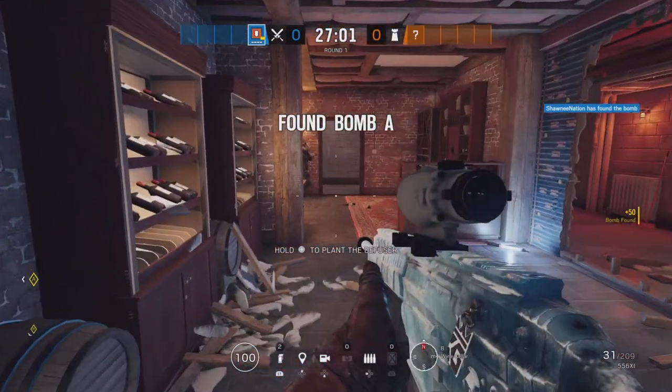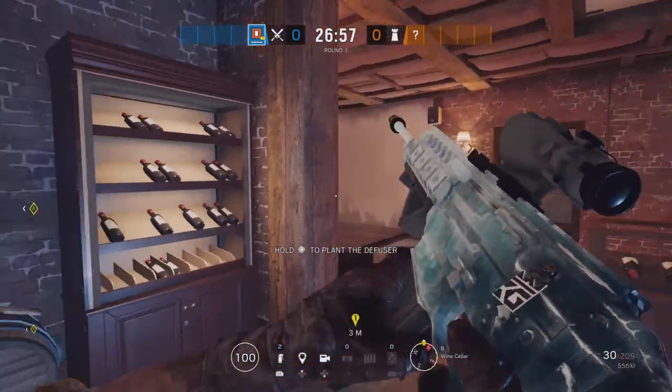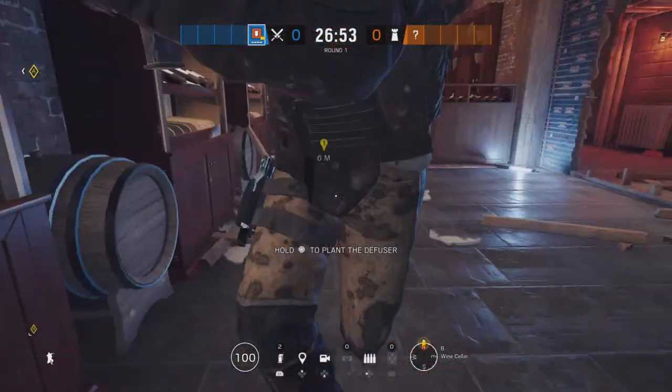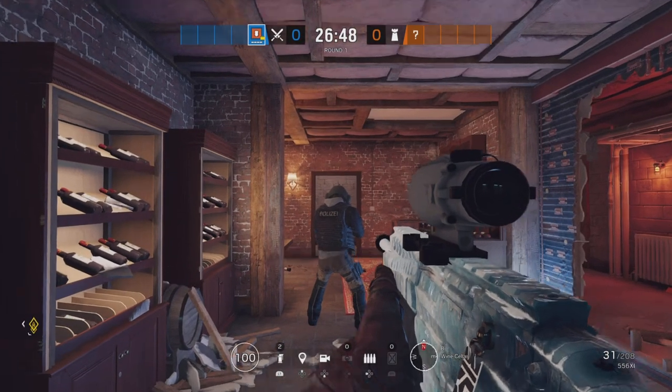Every time. Then you have a teammate also coming with you breaching to the right, and you have someone watching the door. Once you have that, you can come here, get the plant down, and it's just a good way to win the round. And that's how you're going to attack Chalet's garage.